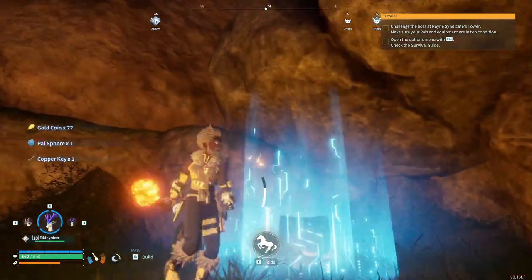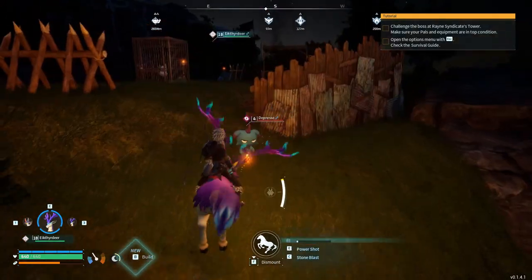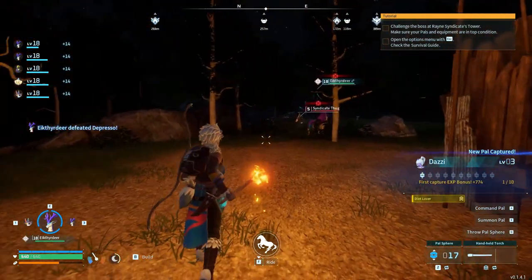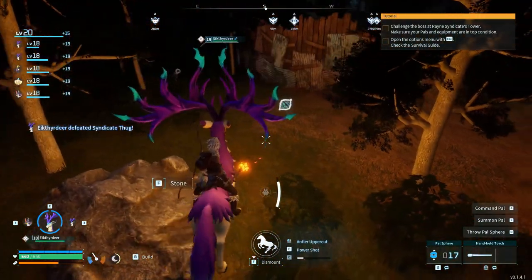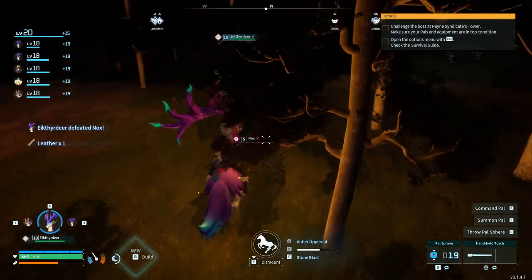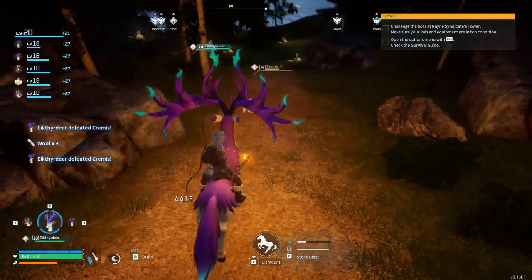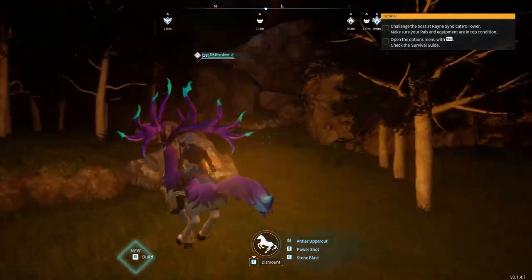I saw a cage with a pal inside - curious what that's about. There's also a chest - free stuff. I got a pal sphere and some gold. Getting my deer back out to kill this Depresso because they aggro on me as soon as they see me. What the heck is this thing? A Daisy - interesting. I guess if I take them out of the cage they just become mine. What's a Knocks? Some kind of little furry thing - let's attack it. Dead is what it is. Up here are some Grimas - that's free wool.